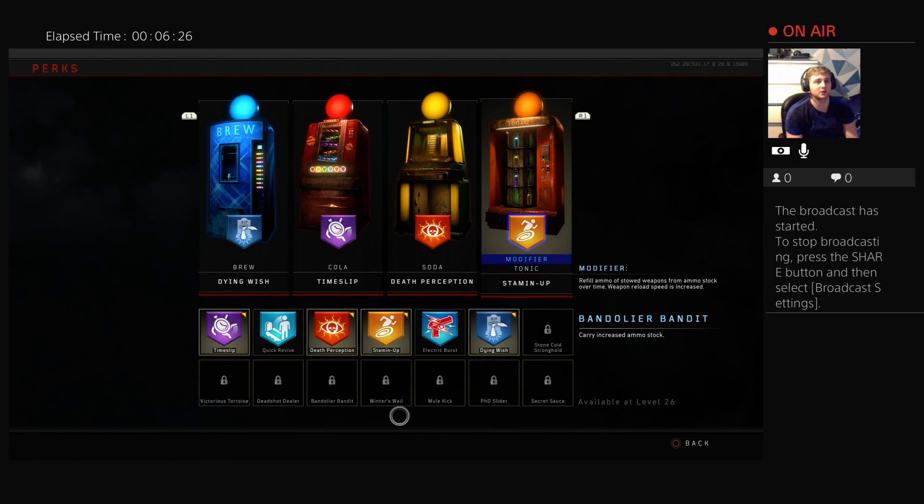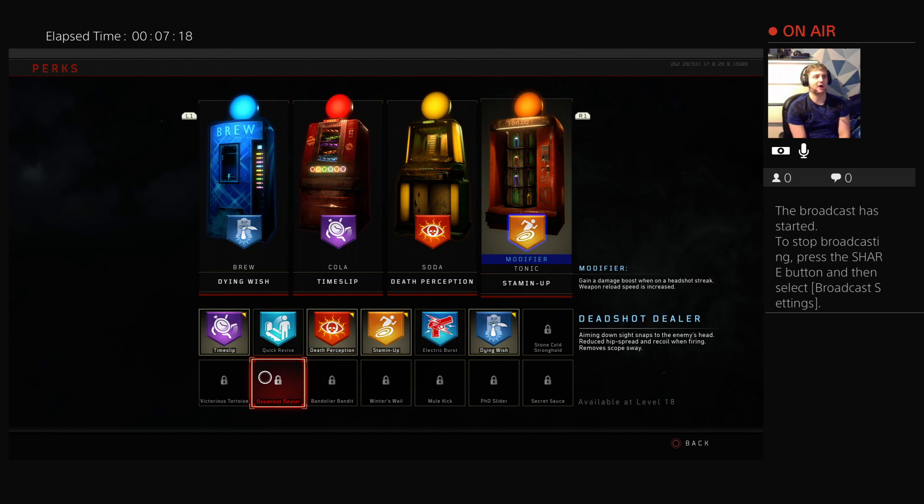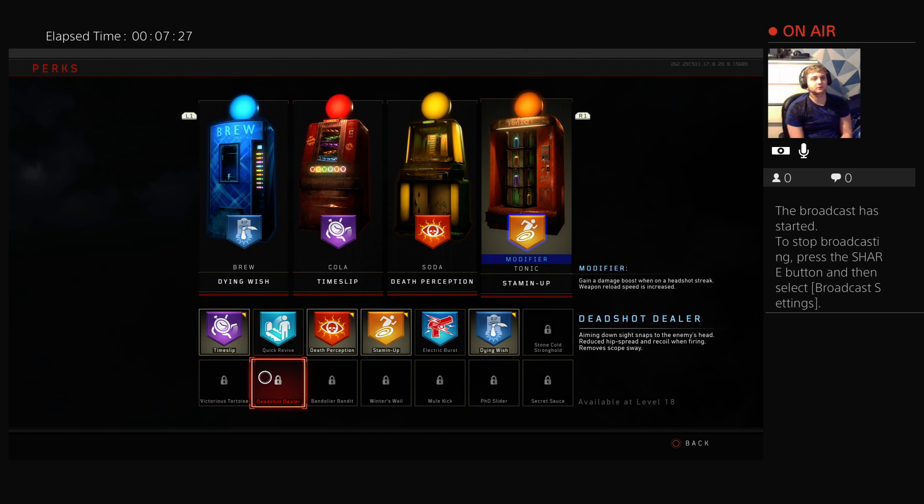The fourth favorite perk in Black Ops 4 is Deadshot Daiquiri. Aiming down sights snaps straight to the enemy's head — nothing like the old Deadshot — it literally snaps right to the head for extra damage on that zombie. You won't waste as many bullets, you get headshot challenges done, earn your camos, and level up your weapon faster. It also reduces hip-fire spread and recoil when firing. In the modifier spot, you gain a damage boost when on a headshot streak — the more headshots you get the more damage your weapon does.